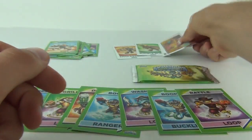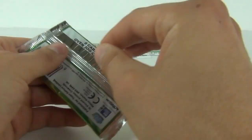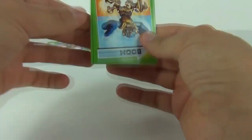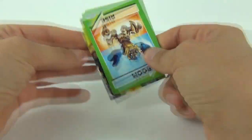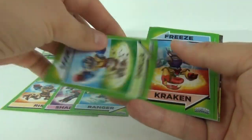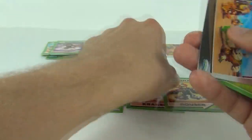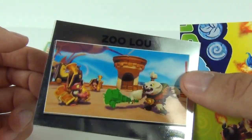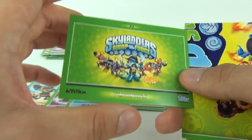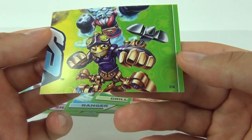Let's hope we get a rainbow foil card in our last pack. That looks interesting — that is one of the puzzle cards. We get Boom Rise, Night Shadow, Stink Ranger, Boom Driller, Freeze Kraken, Magna Rosa, and we get another one of those frame or caption cards — this is Zulu on the Mirror Foil, number 312.